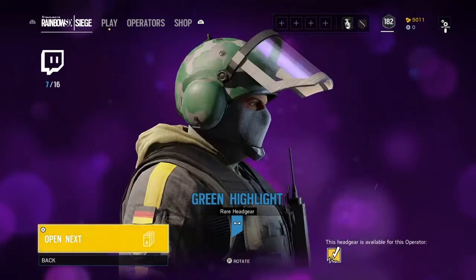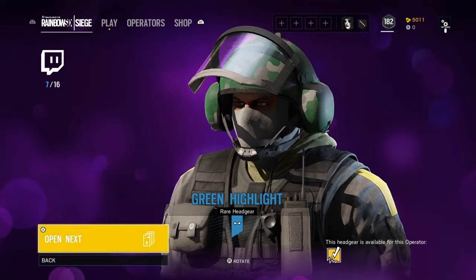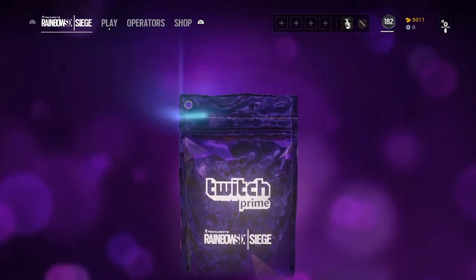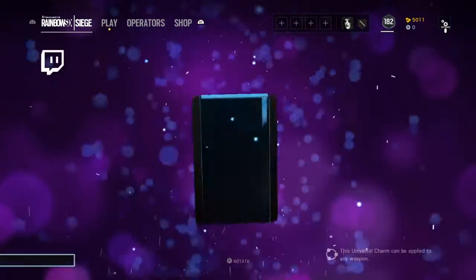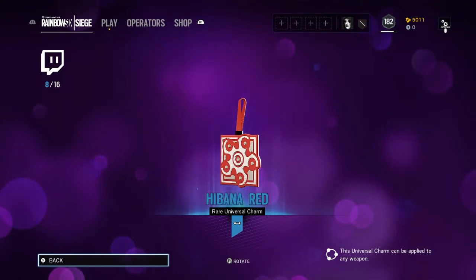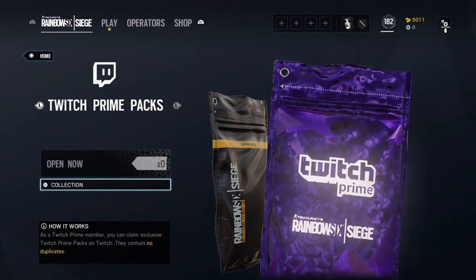I always mix up Blitz and Bandit, I don't know why I still do that. Okay, I just got the headgear too. I wonder if you get everything in the packs — I'm probably opening this for no reason. Am I gonna get the Hibana headgear now? No — Hibana red universal charm. All charms are universal I think. Okay, well that was all of them.